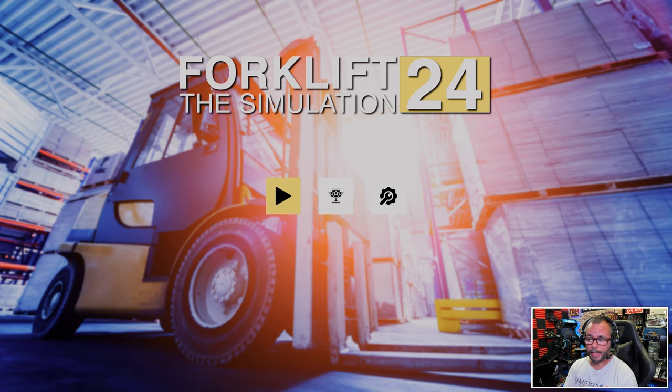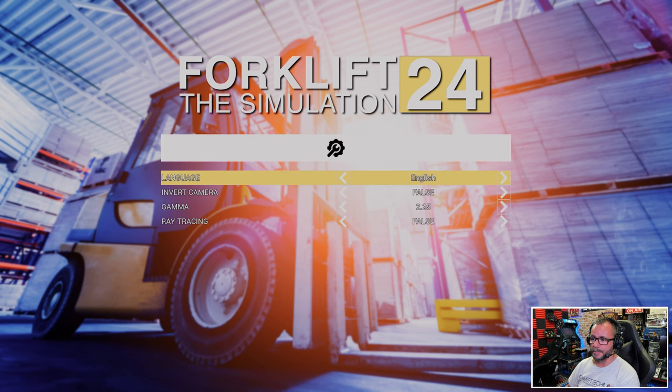Every time you play the game, this is your welcome screen. The first time you go in, you've got no idea what these icons actually are, and you're presented with this every single time. Obviously the option on the right is Options, so if we go in there you can change your language — there's quite a few languages.